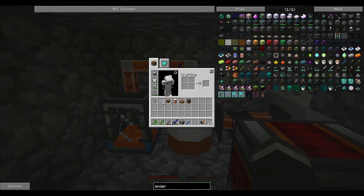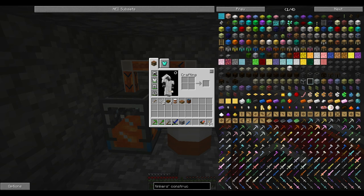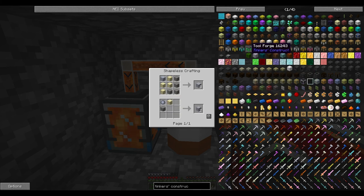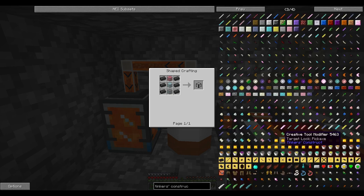After we do this we're going to get into the Tinkers. The things we need to make are the tool station, the part builder, the stencil table — they're all pretty straightforward to make. We also want to make a tool forge, but we need seared bricks for that. Seared bricks are pretty straightforward though, they're just grout which we have all the stuff to make. And then we'll make the smeltery, which is seared bricks, and you need a smeltery drain to get your stuff out, a smeltery controller, and then this just uses lava which we have an abundance of. And then we will make some tools.